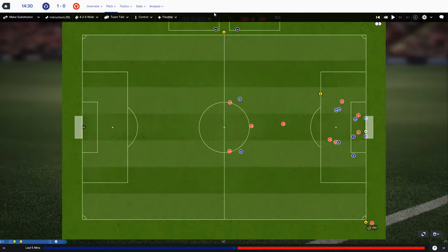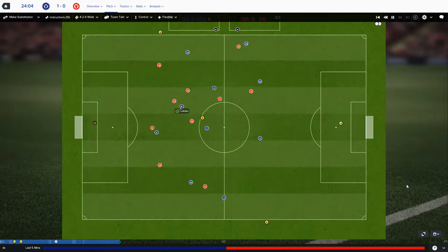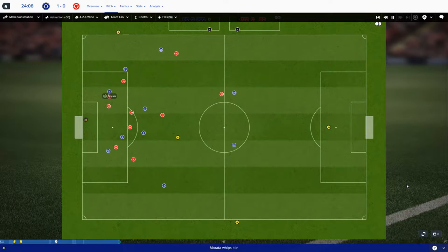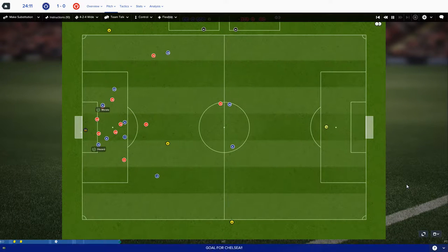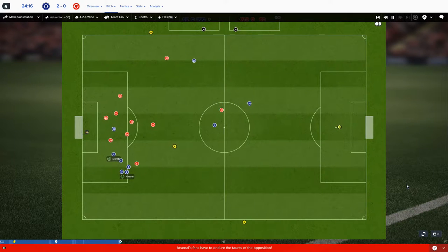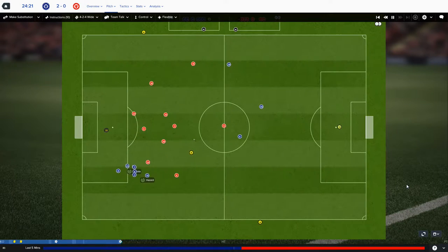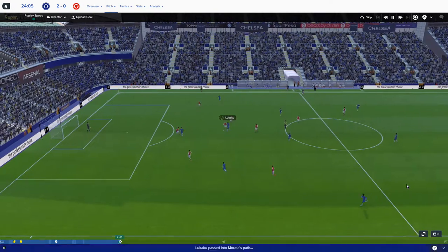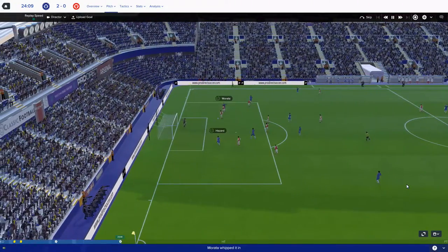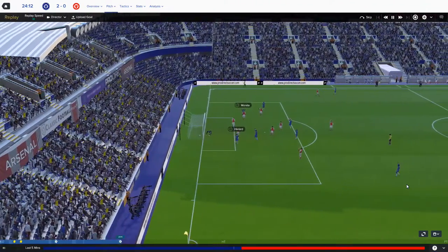Arsenal have a corner but it comes to nothing. Murata plays it through to Hazard - it's a great cutback and it's 2-0! Eden Hazard with a brilliant run, beating the last defender. Murata with a quality ball - Hazard had an open goal, impossible to miss. A good team goal. Very pleased with that. Arsenal then had a chance but made a poor miss - quite a concern there.